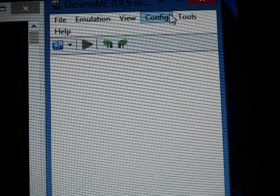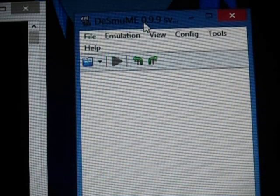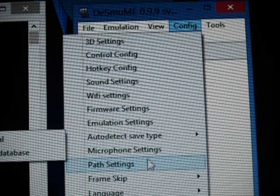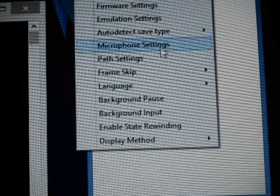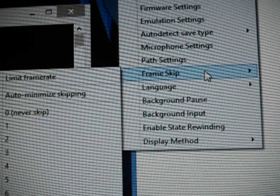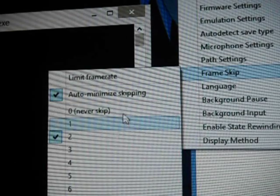You're going to press OK, and you're going to go back to Config, then go to Frame Skip. Uncheck Limit Frame Rate, go back to Config, and go back to Frame Skip. Take it off 0 and put it on 2 or 4.